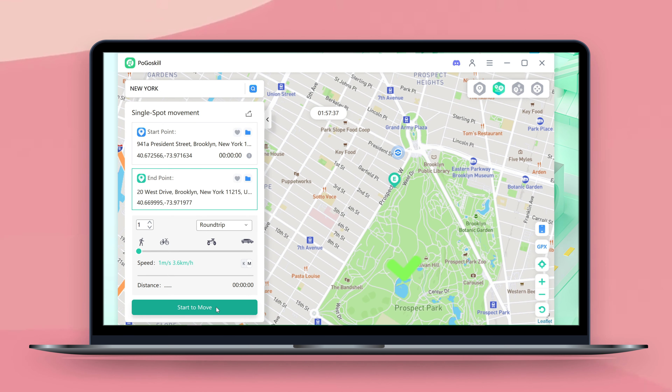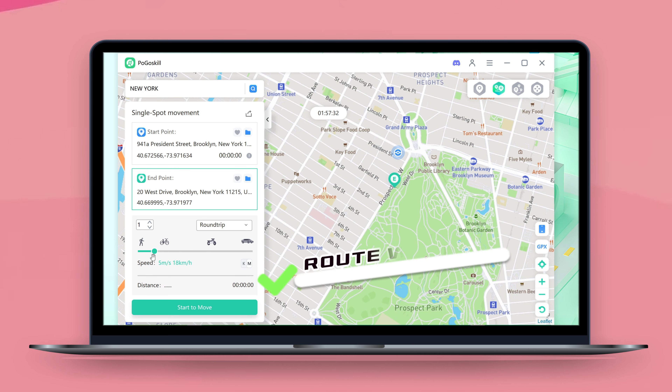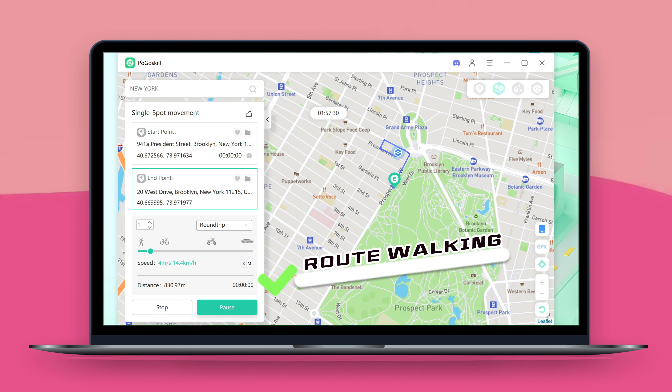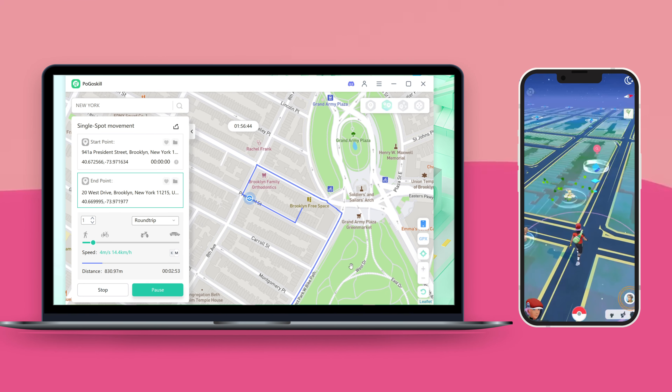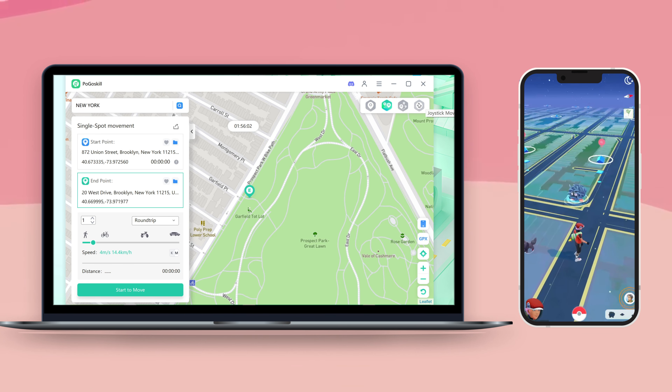You can also adjust the speed of movement based on walking and biking to mimic natural movement. It can also set up route walking, which is really handy. You can find a detailed tutorial on how to install and use it in a previous video on our channel — go ahead and give it a try.